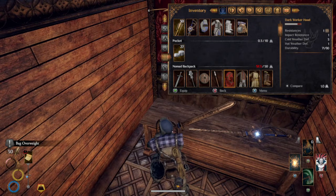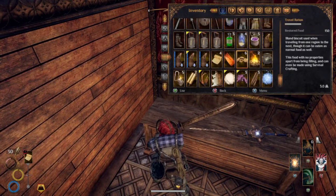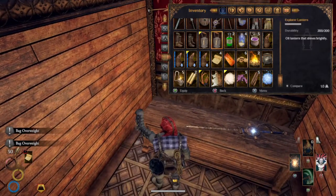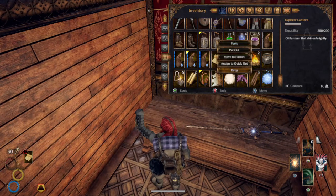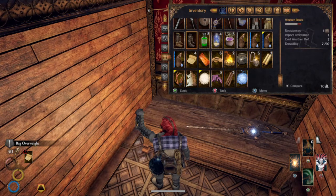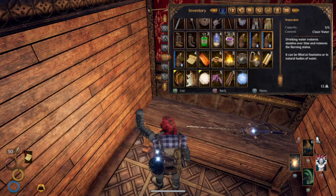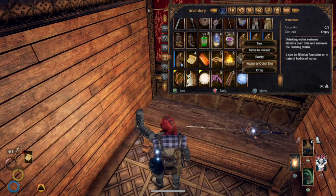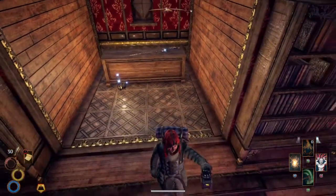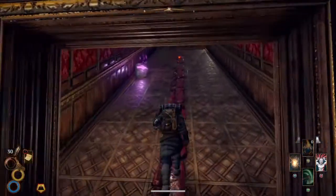Let's take three explorer lanterns and try to work out how I'm going to bring my overall weight down. I want to equip that though. I suppose picking up three lanterns wasn't a good shout. I need to drop some stuff — worker boots, desert boots, water skin. I wonder if I need more than one water skin — dropped one. I'm still overweight. Story of my life. I'm not really running, so I must still be overweight.